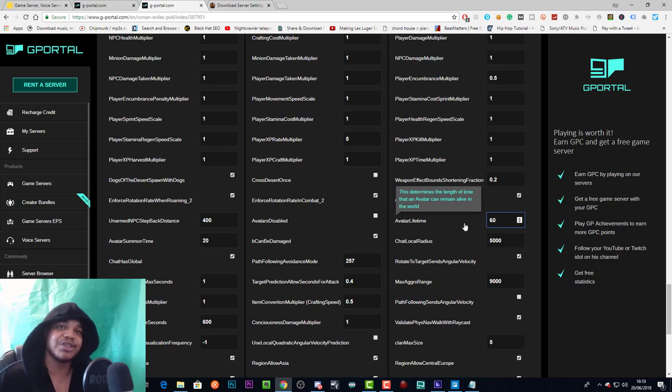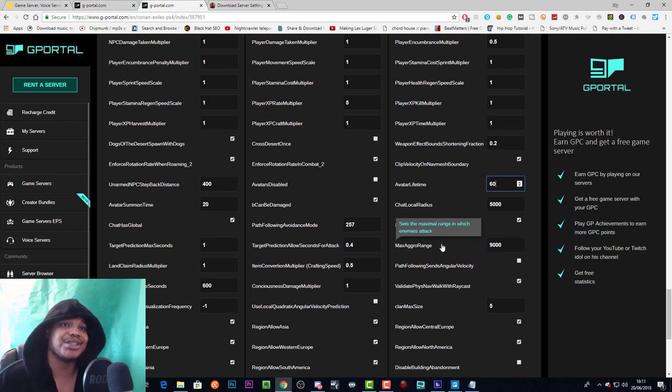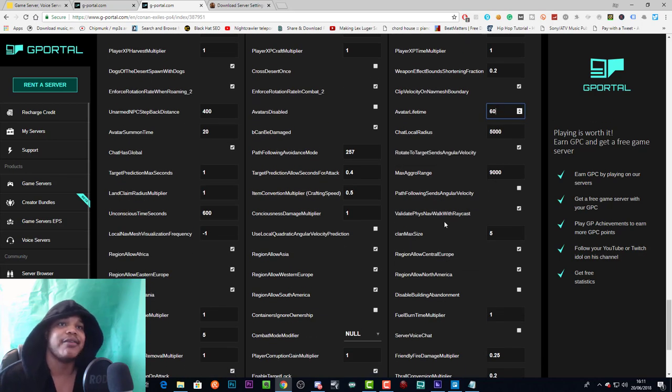Chat local radius determines how far local chat will broadcast around a player — this may be related to the in-game voice chat, which is pretty good but there's no text chat yet as far as I know. Rotate target sends angular velocity — no idea what that means. Max aggro range sets the maximum range in which enemies will attack you. If you want enemies to only attack when you're ready, set this lower. Path following sends angular velocity and validate phys nav walk with raycast — I don't know what those mean.